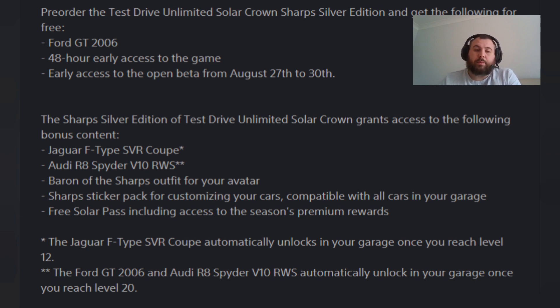The Jaguar F-Type will unlock at level 12, and the Ford GT 2006 and the Audi R8 Spider will unlock once you reach level 20. The Ford GT unlock level is presumably the same across all editions.